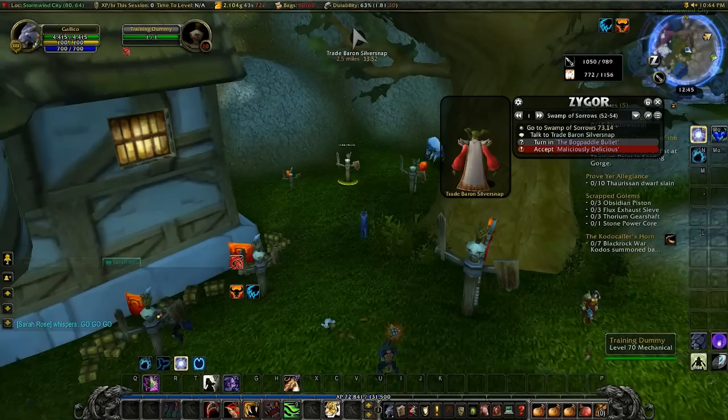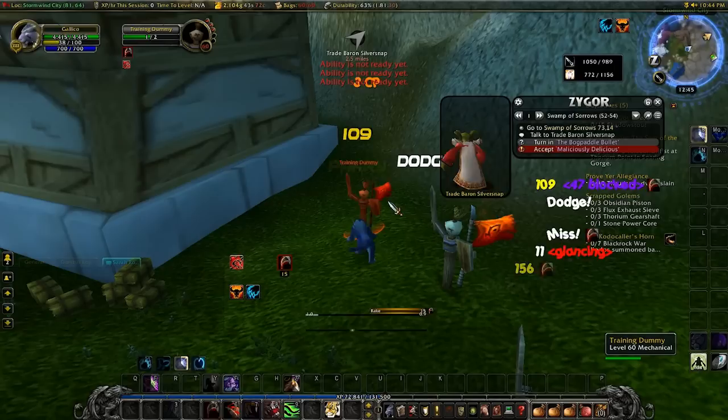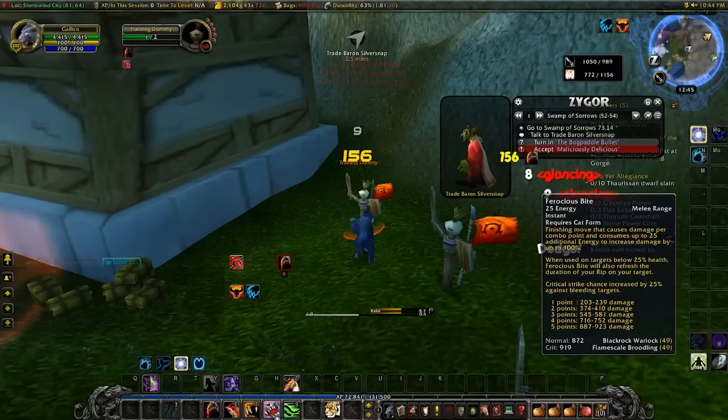So I'm going into cat form — let's test this out. Let's see if we can get five combo points. There's one... two... I'm hoping it doesn't get dodged or parried when I try the finisher. Okay, there's five. That's the finisher. Now Predatory Swiftness procs for five seconds. So that's how you set up the Need to Know bars.